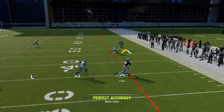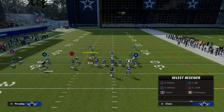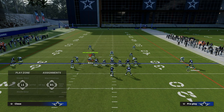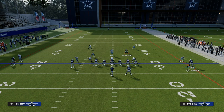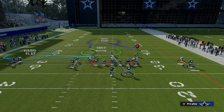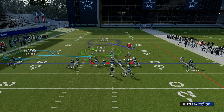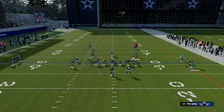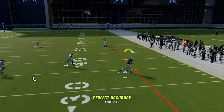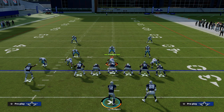Against man coverage, your main read is the shallow cross — that route is super effective. The way you want to read this in real time is to look at your tight end first. If that linebacker on the right side basically goes with the tight end, there's all this space where you can throw your shallow cross. This is why you want a clear-out so the corner has to go vertical with your number one receiver on the right, leaving a ton of space for your shallow cross concept. You get the ball to your fast players in space and let them score touchdowns — that's how the Air Raid works.